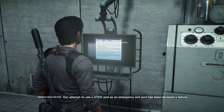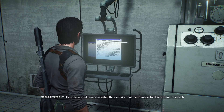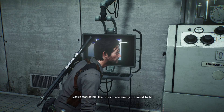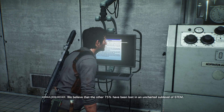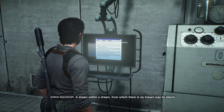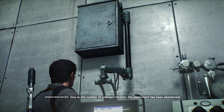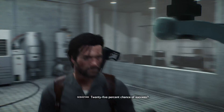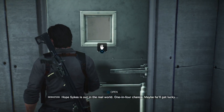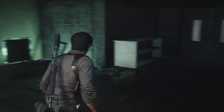Our attempt to use a STEM pod as an emergency exit port has been declared a failure. Despite a 25% success rate, the decision has been made to discontinue research. One in four test subjects made the trip back successfully; the other three simply ceased to be. We believe the other 75% have been lost in an uncharted sub-level of STEM - a dream within a dream from which there is no known way to return. The experiment has been abandoned. 25% chance of success - I'm not going to risk Lily's life like that. Hope Sykes is out in the real world. One in four chance - maybe he'll get lucky. Maybe, maybe not. It's not too positive really.